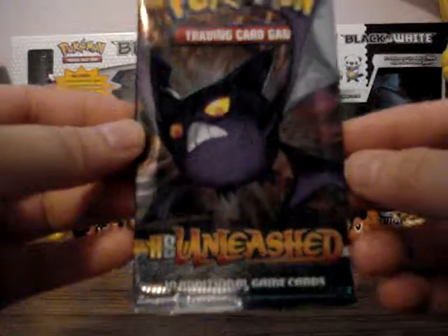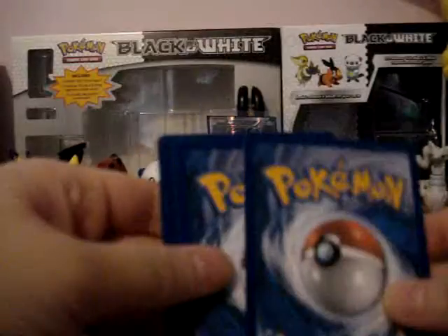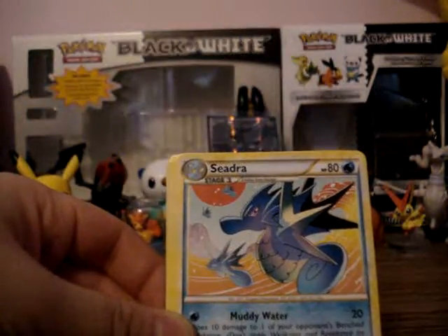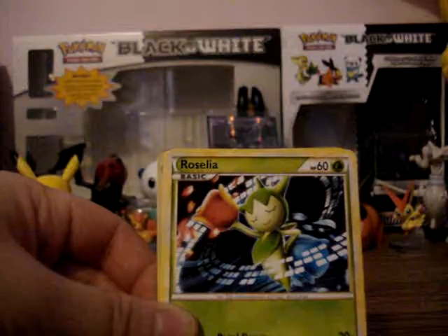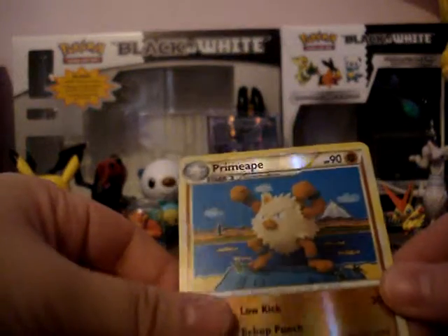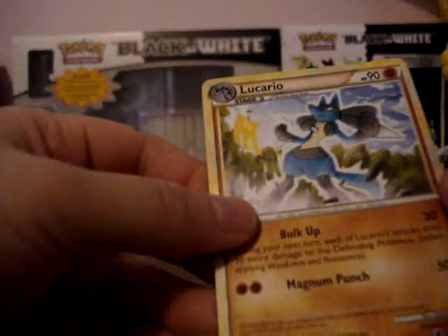The last pack is HS Unleashed. Is that Crobat on it? Heatmor. Life Herb. Golbat. Seedra. Stantler. Larvitar. Horsea. Roselia. Remoraid. Primeape. Reverse holo — it's a rare. And the rare is Lucario, rare.